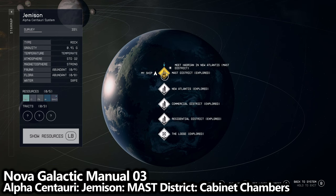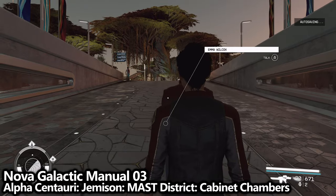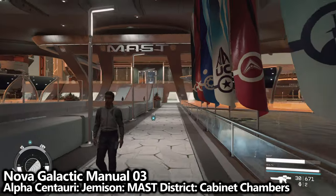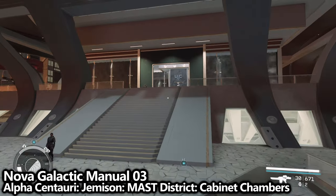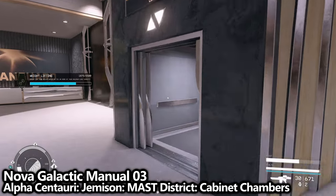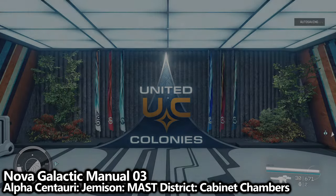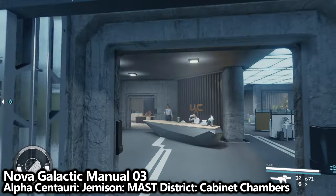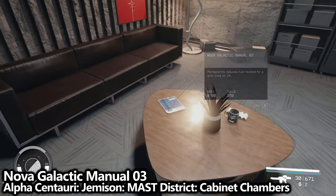For the next two, we're going to keep staying on Alpha Centauri. We're going to go to Jemisin and the Mast District. You can use the tram car if you aren't able to fast travel here. Go to the Mast, which is the large building you'll spawn right under. You may need to complete the United Colonies faction mission called Supra et Ultra to gain access into all of these areas. Go behind the receptionist into the elevator, go to the Cabinet Chambers, take a left into the Office of Interstellar Affairs, go to the office on the right-hand side at the very back, and on the desk you can find Nova Galactic Manual 3.